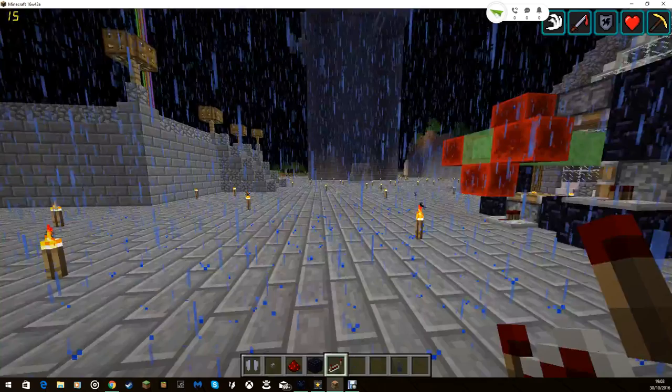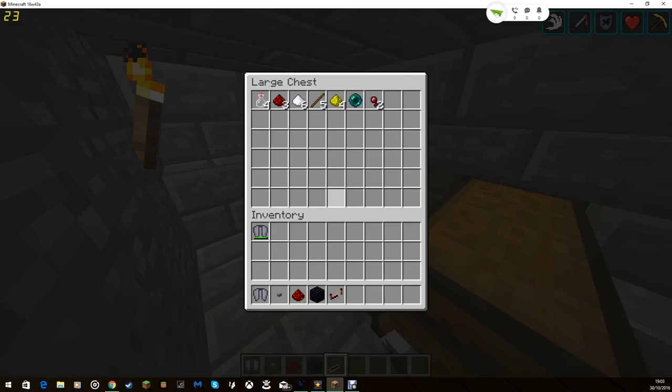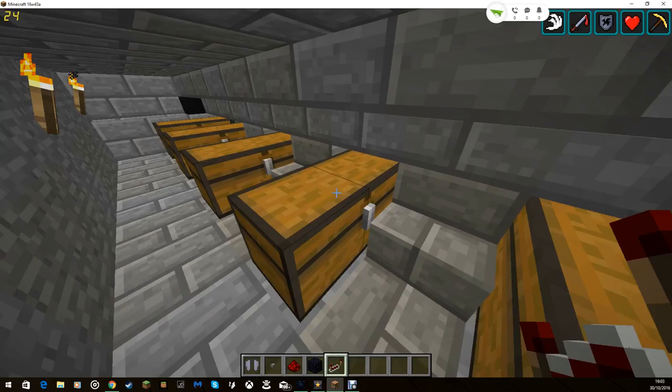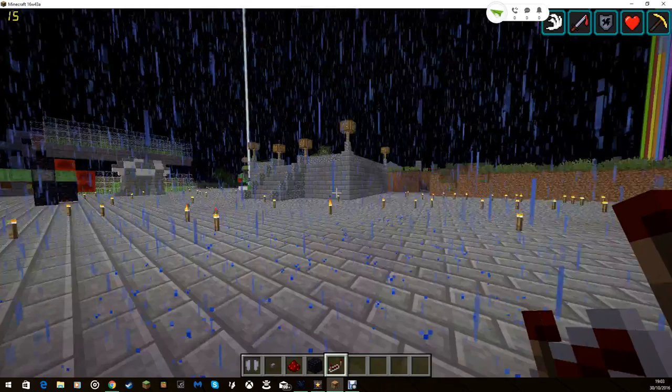Over here we have the mob farm where it's just got different mob spawners up on the top, which I was in creative mode to get. We've got the witch, random ones, skeletons, zombies, spiders, and the creepers.